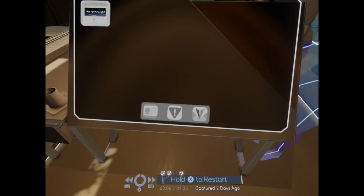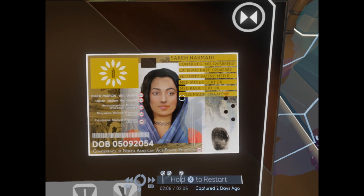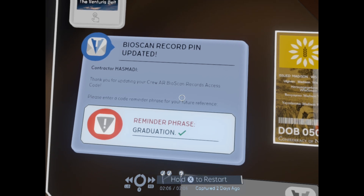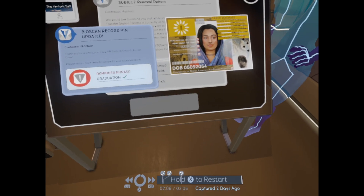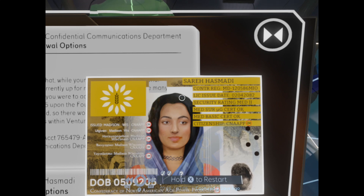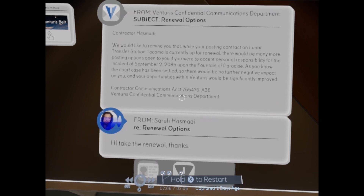Bioscan record pen updated. Contractor Hasmadi, thank you for updating your crew AR bioscan records. Please enter a code and remember phrase for your future reference. Graduation. So we need to figure out — maybe it's her graduation date? We'd probably need to find her diploma or something like that that says when she graduated.